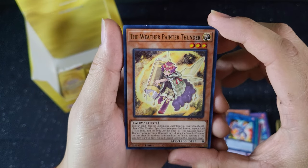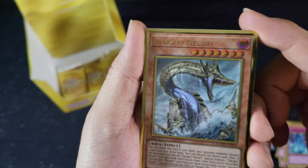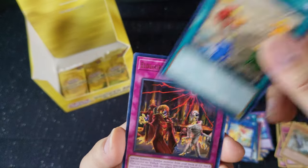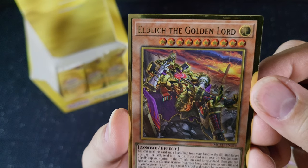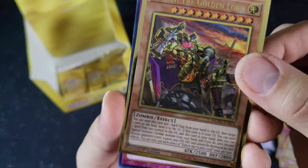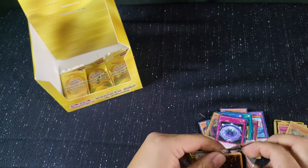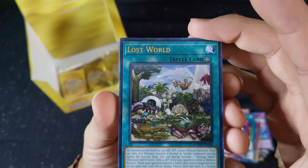This is Weather Painter Thunder. Another Pranks Kid. Danger Nessie — look at the detail on Nessie. I'll keep that. Another Fossil Dig. Another Horrible Party. And a Dull Leech — the Golden Lord. Not really a fan of this one. Summon Limit. Lost World.